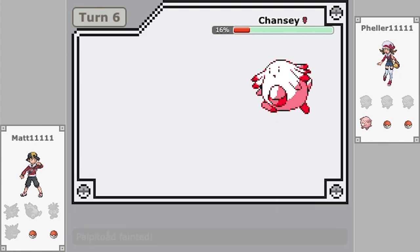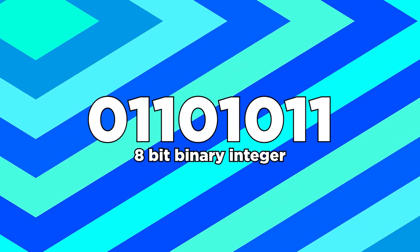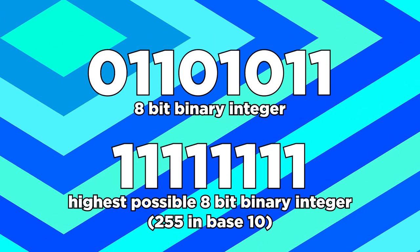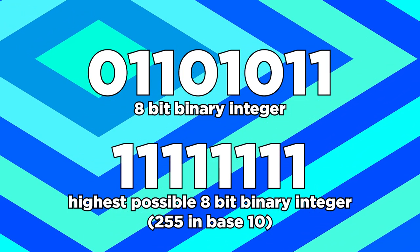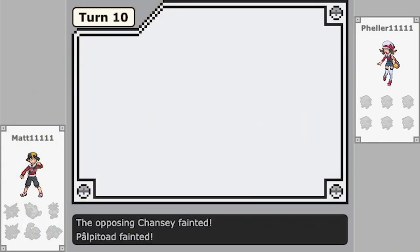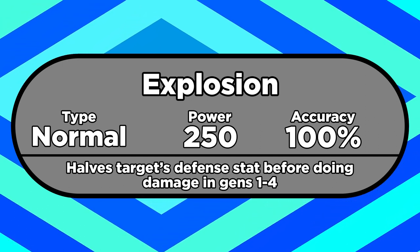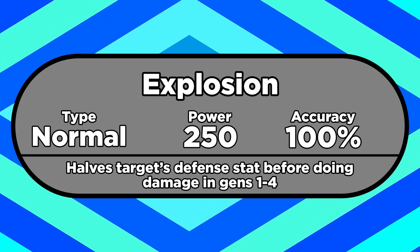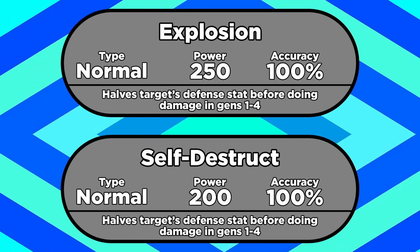Why not simply make a move that's 340 power? Well, because you kinda couldn't. The defense-halving mechanic was actually a workaround for a technical limitation. A lot of things in the game are stored as 8-digit binary integers, and that includes the power of moves. That means the highest power a move could possibly be is 255, since that's the biggest number you can write in binary with 8 digits. So to boost these moves into nuclear weapon territory, they messed with the damage formula instead. In Generation 2, Explosion was buffed to 250 power, which effectively became 500 with the defense-halving mechanism. Since they don't halve your defenses anymore, these moves are stronger in Gen 1 compared to nowadays.